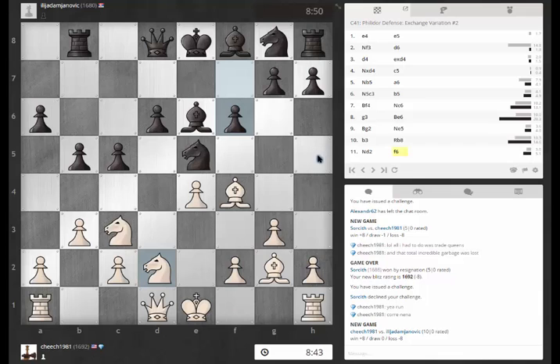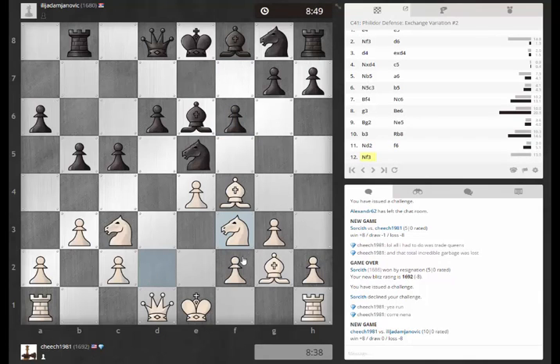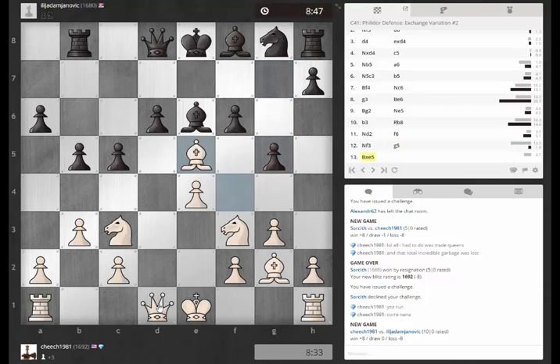Oh, hold on a second — check. You can cover that. This looks incredibly weakening. You should probably take and try to trade queens. Can I sacrifice here? Takes. Takes. Queen check. Bishop back. Probably not.